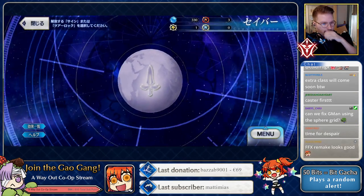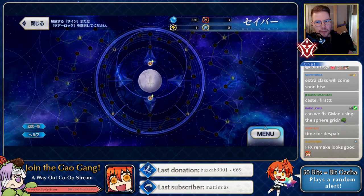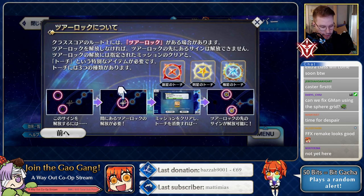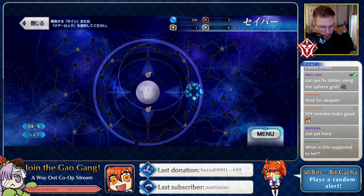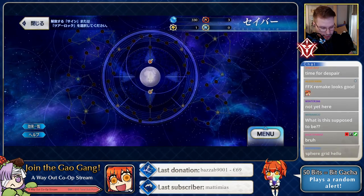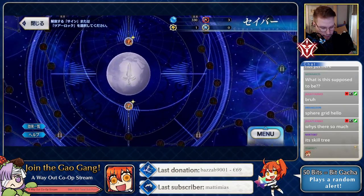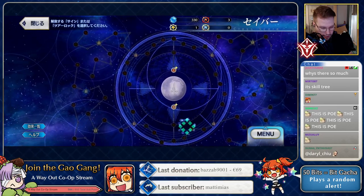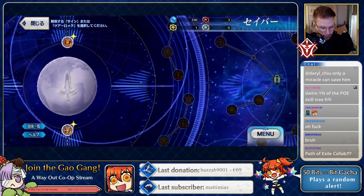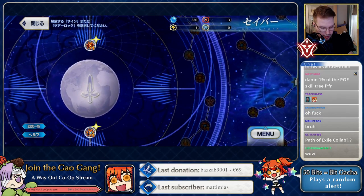Let's click on Saver and see what happens. Oh dude, it's like a skill tree or something! Let's explore a little bit. There's so much here — and this is just one class. You have to start from two different points, I suppose. I assume you can get everything eventually. Let's see what these two starting nodes are — they have crit icons, so it's Buster crit damage and Arts crit damage.